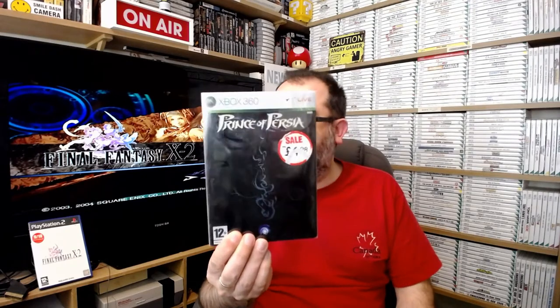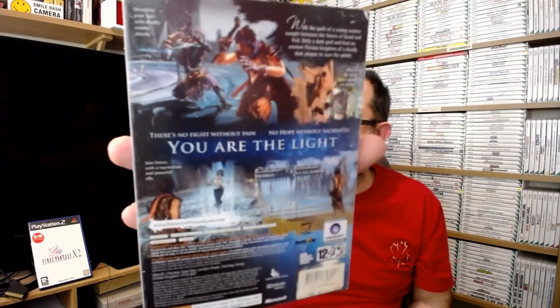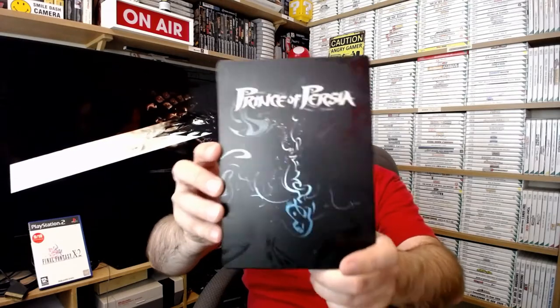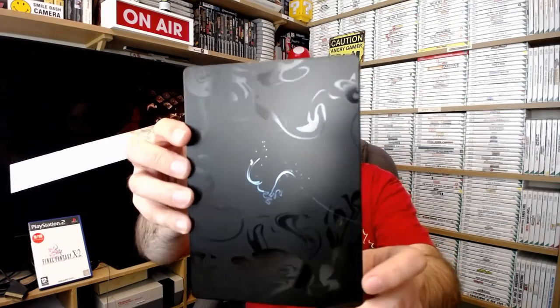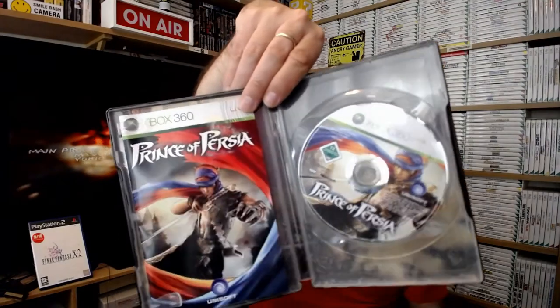Steelbook time. I got this out of a Game sale, and that sticker won't come off the front, which is really annoying. However, slipcase time - there's the back of the slipcase which says 'You are the light.' I love the Prince of Persia games - they looked so cool when they first came out. This is a steelbook and I've got to say this is an absolute cracker. It's not an expensive game to buy even with the steelbook. This is just absolutely blemish-free. Beautiful, beautiful, beautiful. There's the manual and the disc on the inside - everything about that is absolutely pucker.